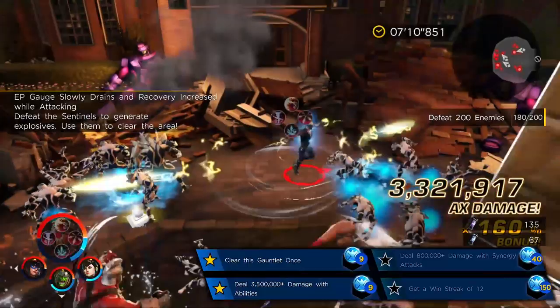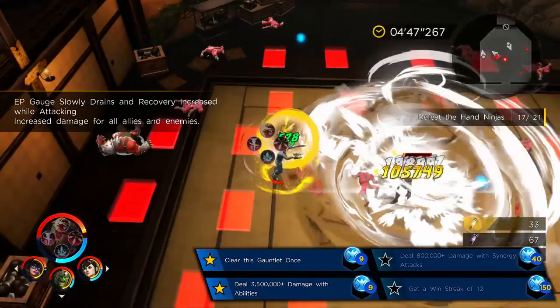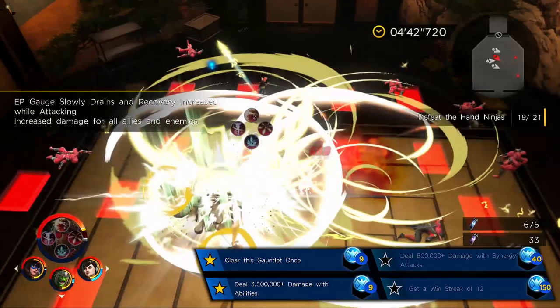However, the final one is the mood killer — get a win streak of 12. So you just have to get a win streak of 12. You're gonna have to defeat the Gauntlet 3 times in a row, 4 wins at a time, until you get to 12. And that's how you'll get your 4 stars.